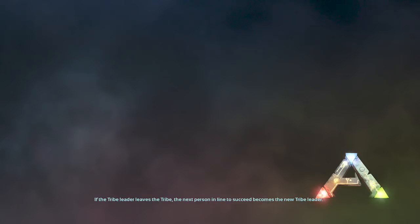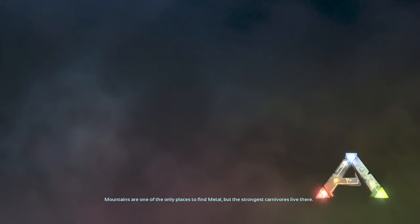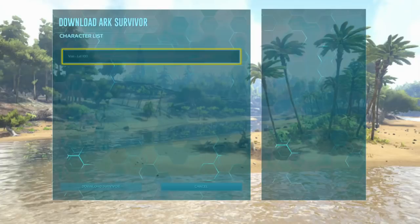regardless of the color, or if it has an orange ring — when you go and enter into it, it will just freeze you and kick you out, and you will have the load/timeout connection error on your main screen.